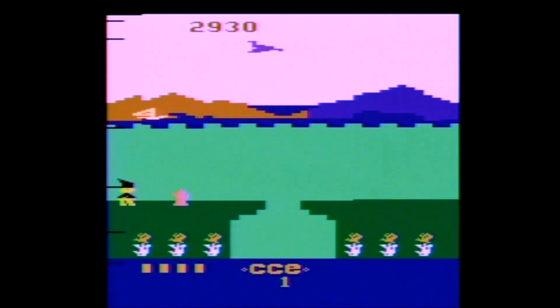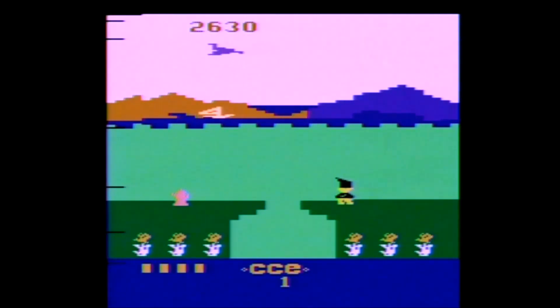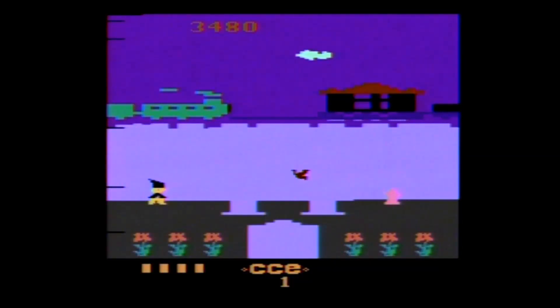Swiper no swiping! Bobby Is Going Home was most likely made by Bit Corporation and carries a cover year of 1982, although my copy says it's from CCE and came in a Taiwan Cooper box. According to the manual — filled with some awesome English — "leaping, leaping, and leaping, always happy, always cheerful in little Bobby's colored world."